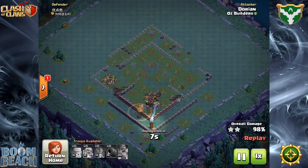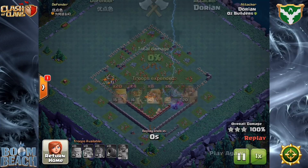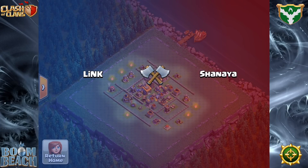The Boxer Giant at Builder Hall 8 is just an absolute beast. He really is. At level 15 he picks up 213 hit points for a total of 2,789. And the power punch grabs 60 points more.